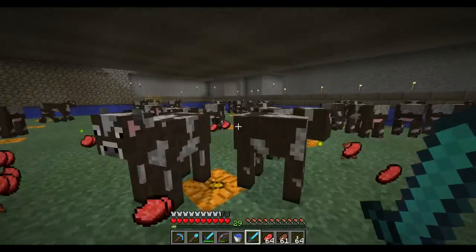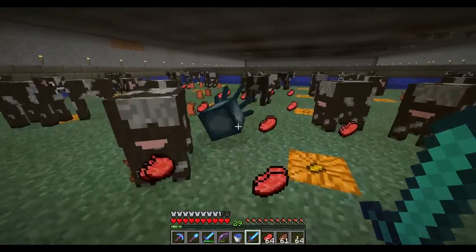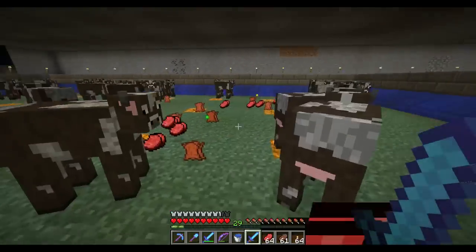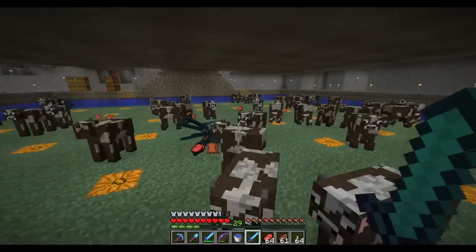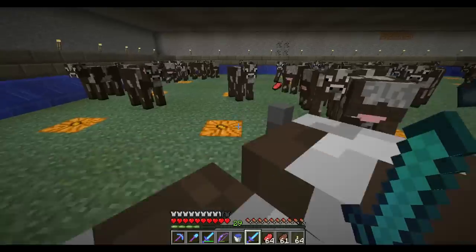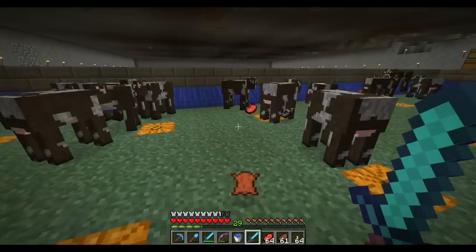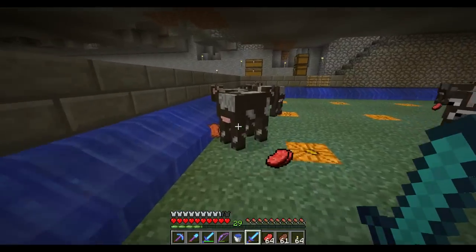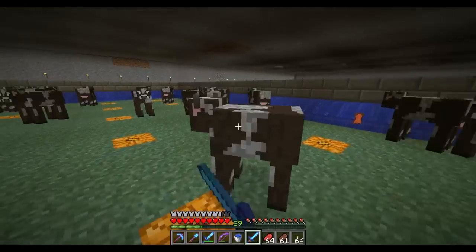If you just have a looting three non-sharpness iron sword with strength one, it won't be a one-hit kill without a critical hit — it has to be a diamond sword. Strength one adds one and a half hearts of damage to your hits, and a diamond sword is only one and a half hearts away from being a one-hit kill on cows. So yeah, it makes it perfect.